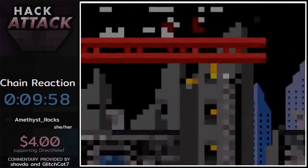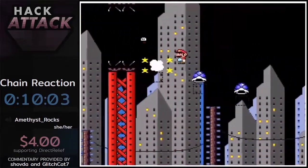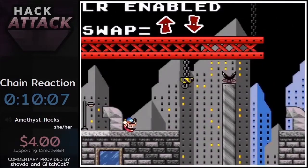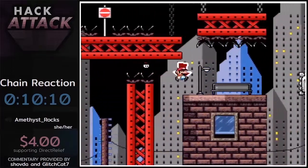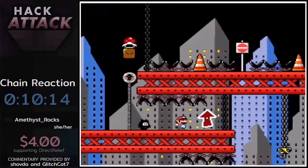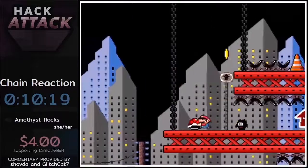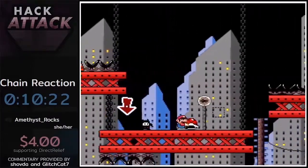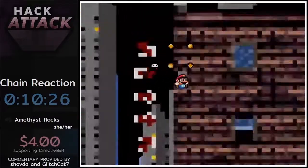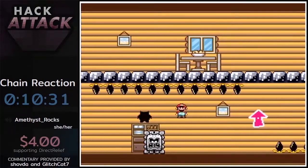All right, in this one we're combining little Harkness with the up-and-down ceiling mechanic. We've got an anonymous 20-dollar donation: go Amethyst, you're killing it! I think little Harkness spin jumping is one of the cutest things. All right, now we broke into the side of the building — we're in this building.